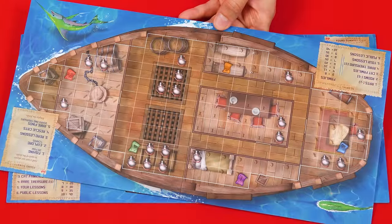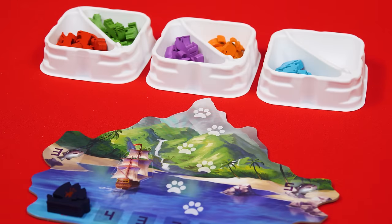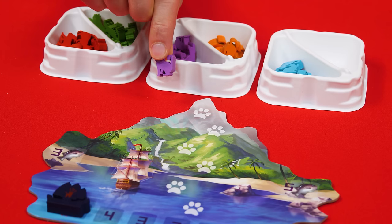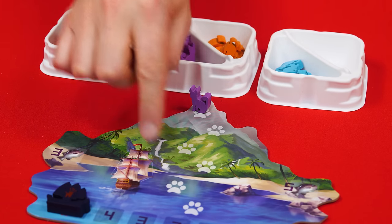Next, each player takes a double-sided random boat ensuring the side with a red cat symbol is face up, and then everyone takes a permanent basket from the supply and puts it green side up in front of themselves. Randomly decide who will go first, and beginning with that person going clockwise, each person picks a unique color by choosing their favorite cat from the supply and putting it on the highest available paw of the island board.